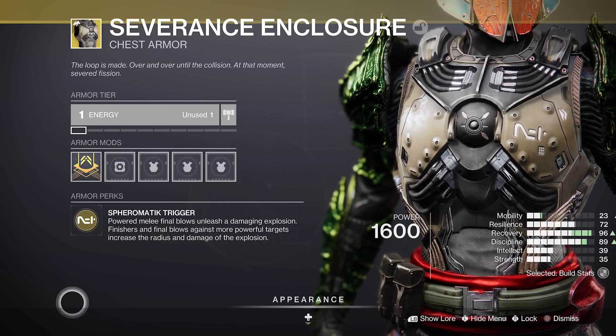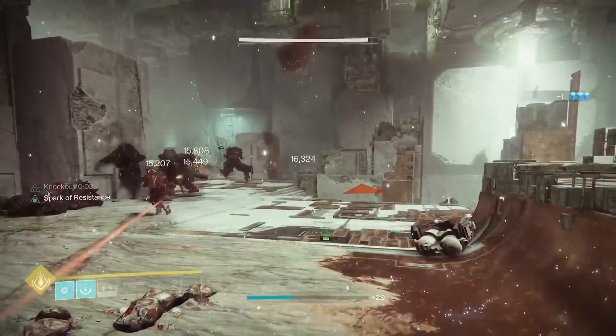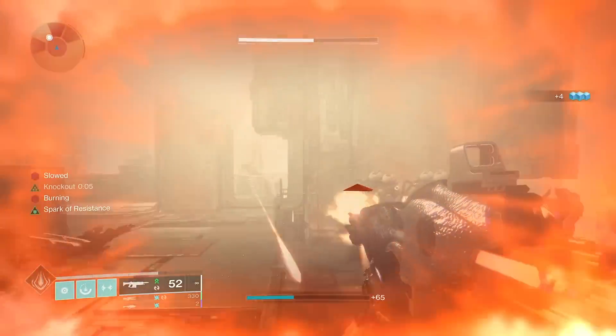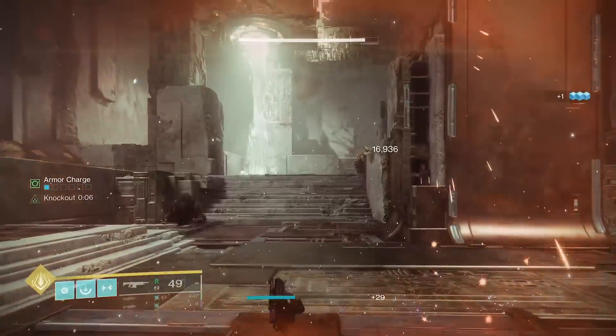I found that this also works with Severance Enclosure for launching nukes. Finishing a red bar will launch a wide range nuke forward, with even more damage for finishing a mini boss, making this a fun build idea to work off of next season.